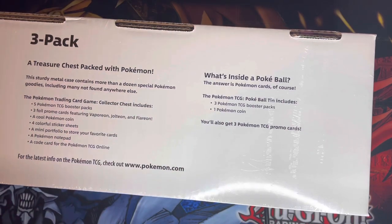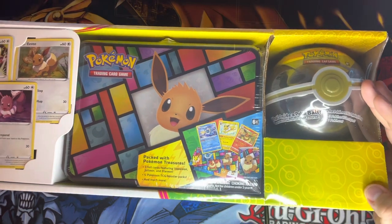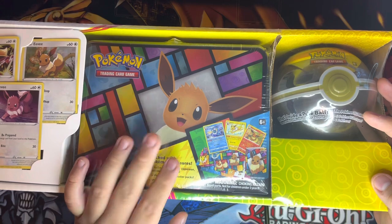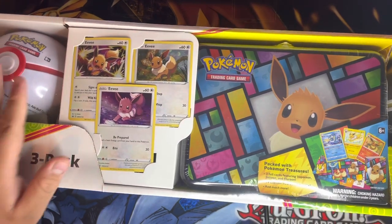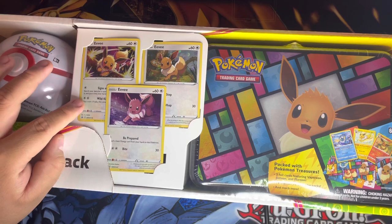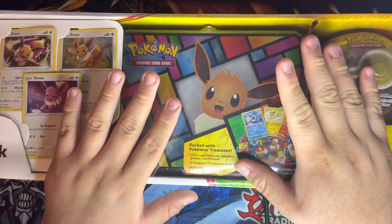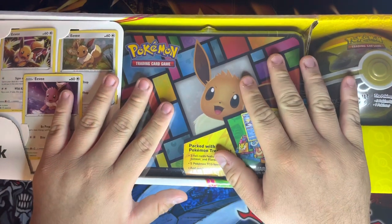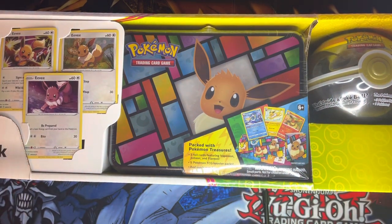I was finally able to purchase one here in Nevada — our Costcos finally had them. They were in California for a while. It comes with an ultra Pokéball and the Eevee Treasure Chest, which I will not be opening since I want to keep that one sealed. It also comes with another white ultra Pokéball and three promo cards featuring Eevee evolutions. I will be opening both Pokéball tins in this video but keeping the treasure chest sealed until I can purchase another one. They're limited to about five per customer, but I only picked up one so everyone else could get a chance. Let's go ahead and open this packet.